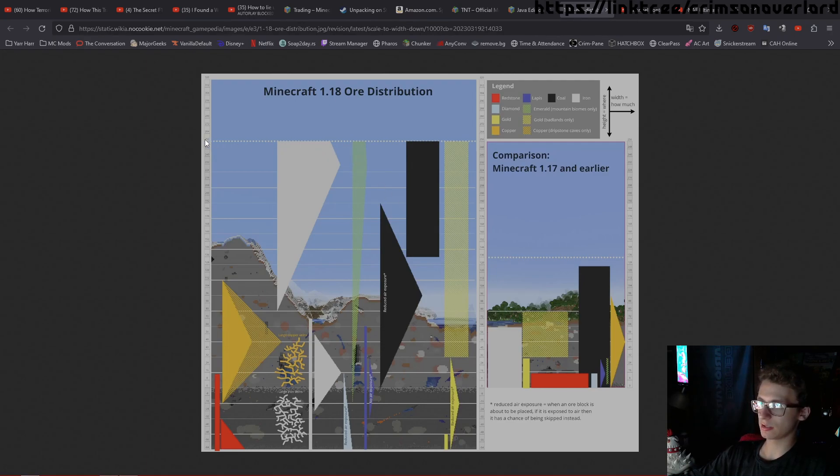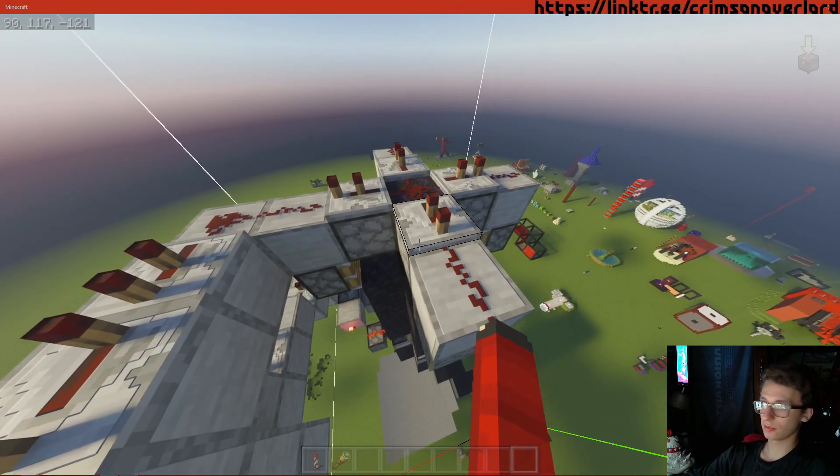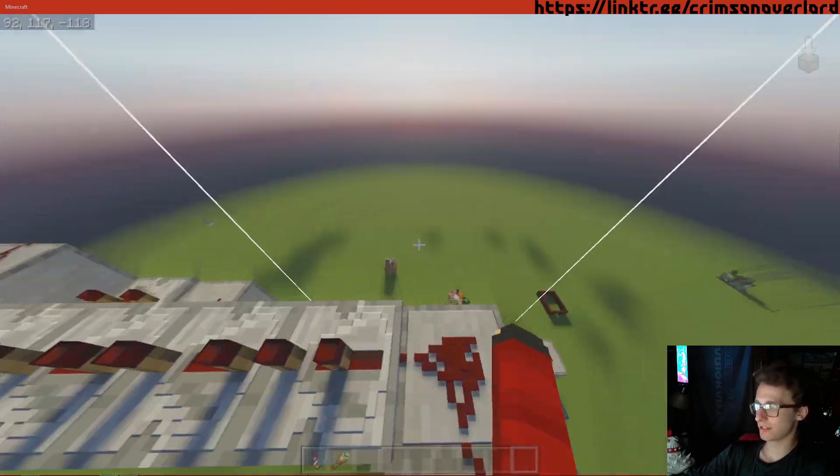I guess that would mean that 256 is at the top, so you can get to around Y56 with one of these. And then probably build it halfway in the middle of that and get to bedrock from there. You'd be able to clear out a column of blocks in the Y direction with just two of these things. Yeah, I'm just excited this thing works.